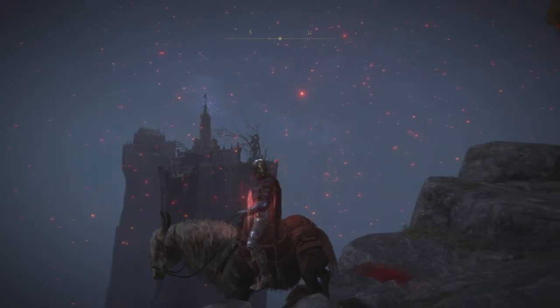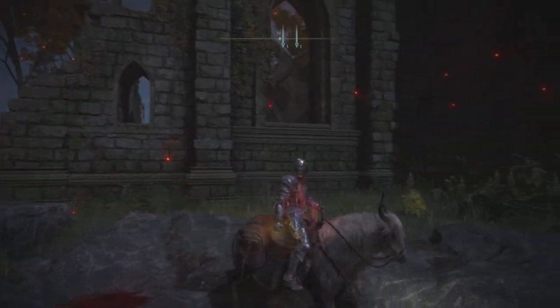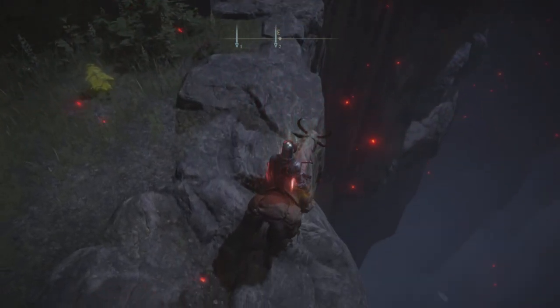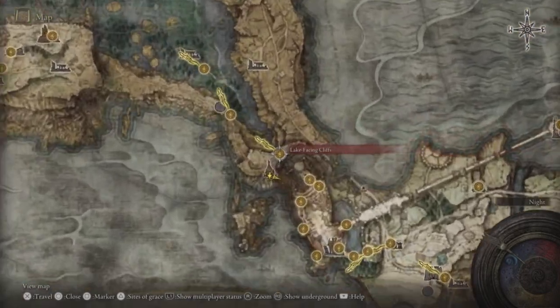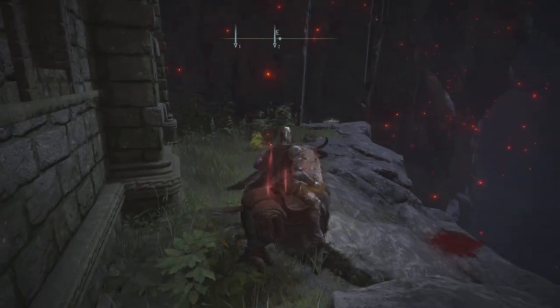The first thing you want to do is identify an area which has a ledge with a kill box below it. For example, you can do it on this ledge right here because if I was to jump down right now it would end up killing me. You can practice this glitch near Lake Facing Cliff's Side of Grace in Liurnia of the Lakes. Just head down around the Church of Irith to the ledge over here.